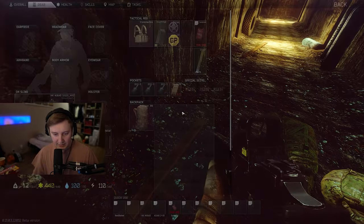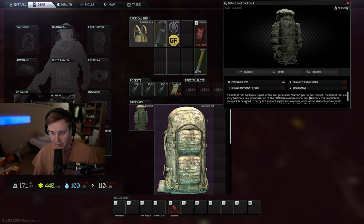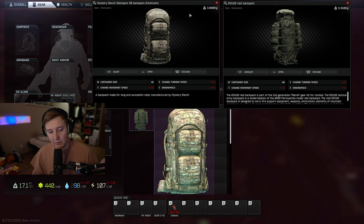Different backpacks have different changes. For example, the Couch backpack has minus 6% in turn speed and Blackjack has minus 5%. Depending on those percentages, I think BSG might increase that percentage to a higher value if people are running any particular backpacks too much.